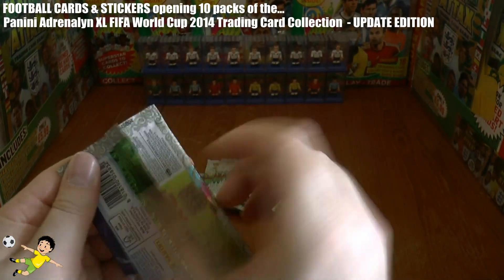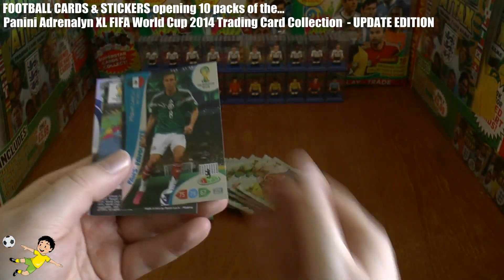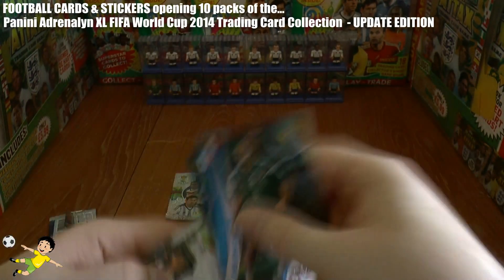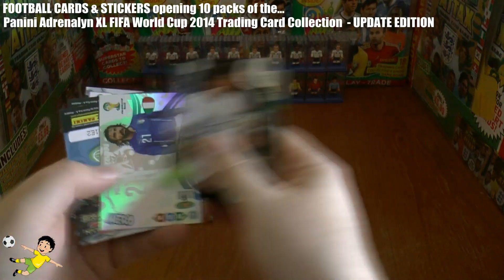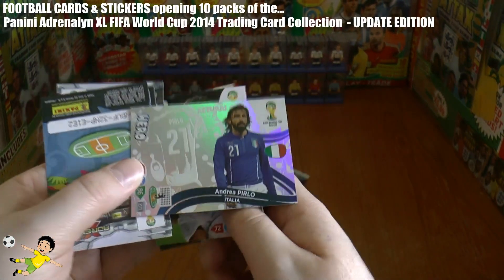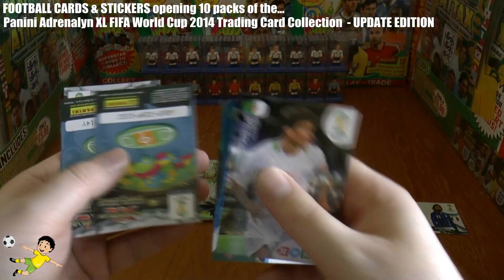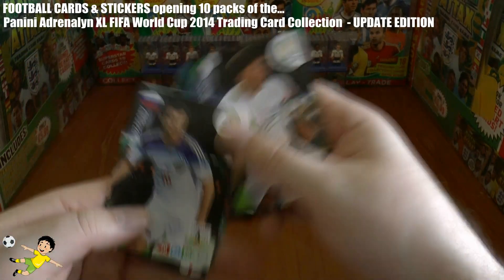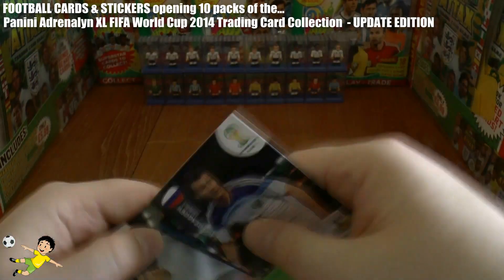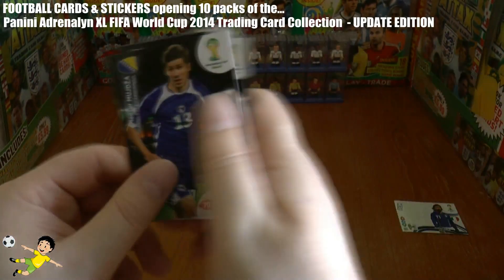Let's get straight amongst it. We start with Leon, fan's favorite. Next up we have Mejani, and in the first packet we get Andrea Pirlo — the hero card! That's fantastic stuff. Andrea Pirlo of Italy, hero card — fantastic start to the pack opening. And we have Zagaev, Stevie G, and Mujda.